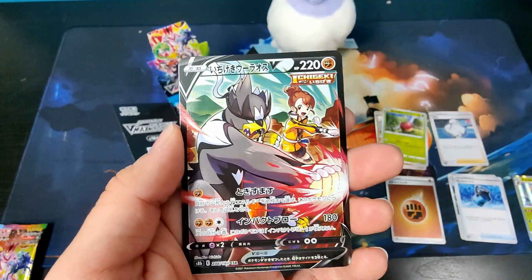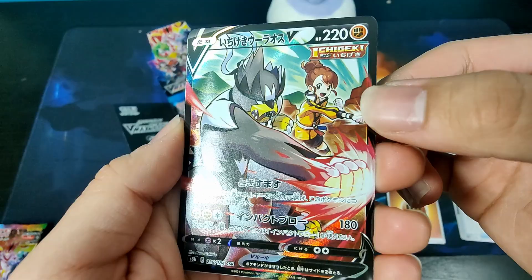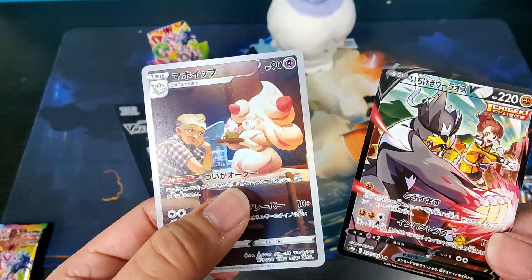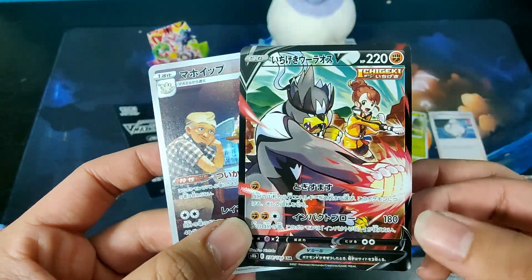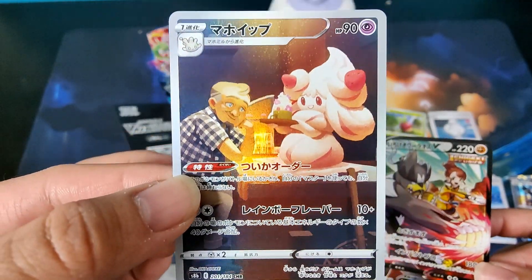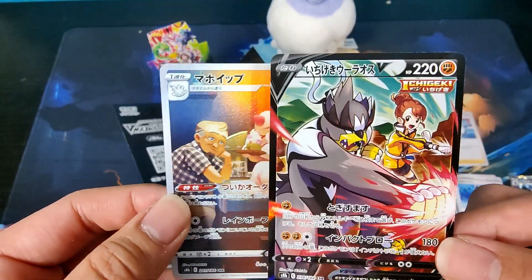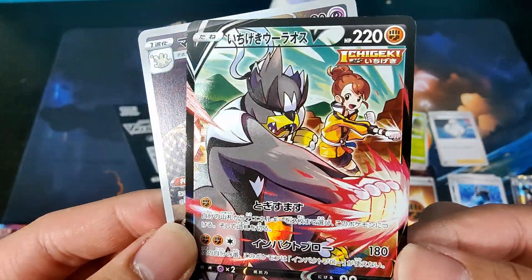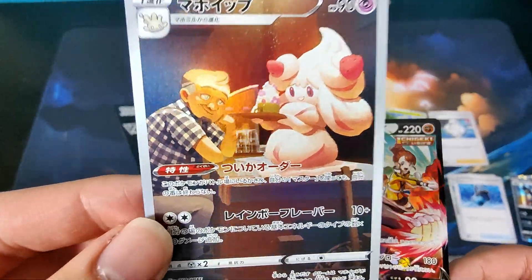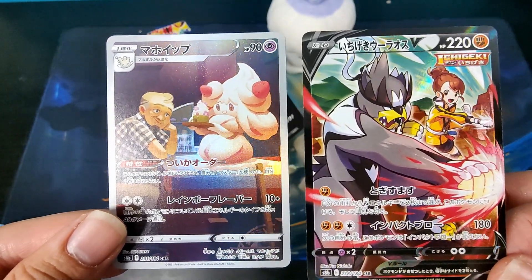We've got a Single Strike Urshifu — first pack, we got a Single Strike Urshifu character secret rare with Gloria. Very nice. And doubling up on the first pack, we have Alcremie with Cafe Master — a character rare. These are character super rares, as you can see from the CSR on the bottom. And normal character rares include a trainer of some sort. Here we've got Gloria from the Isle of Armor, and Cafe Master, an NPC from a side game finally brought into the TCG. Two character rares in our first pack.